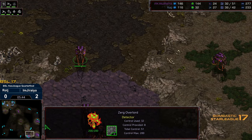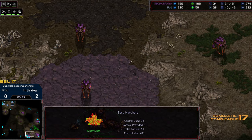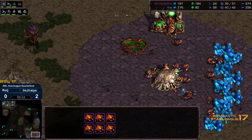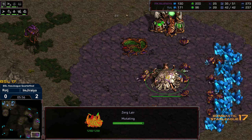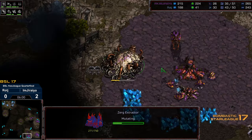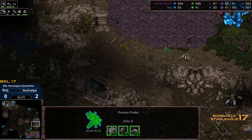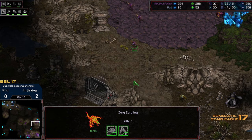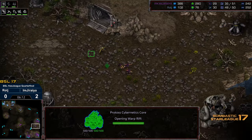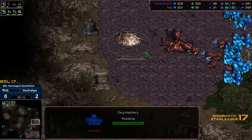Lair potentially. Zergling speed just getting upgraded. Probe going to find that 3 o'clock base and see the saturation there. I don't think this is going to transition into... I'm wondering if this is just going to be 3 hatch Mutalisk from here. That's been spotted. Yeah, second gas getting grabbed — I think this is going to turn into 3 hatch Mutalisk for Jiraiya. Especially seeing the cannon dedication and the 2 gate. Maybe he's counting on a delay — so there's the cybernetics core. Otherwise, 4 Zealots marching their way out.